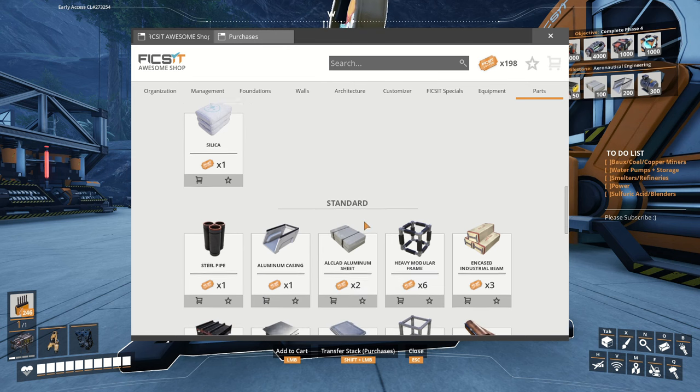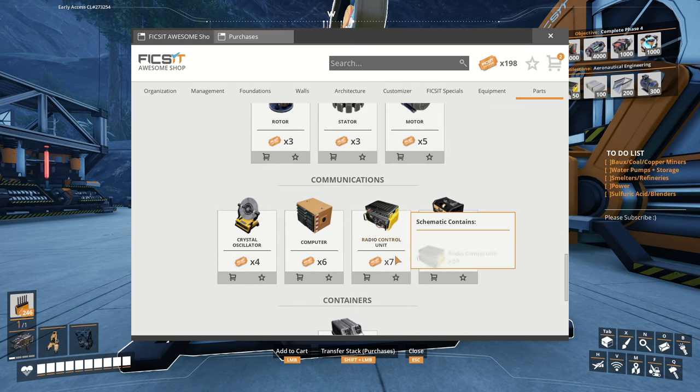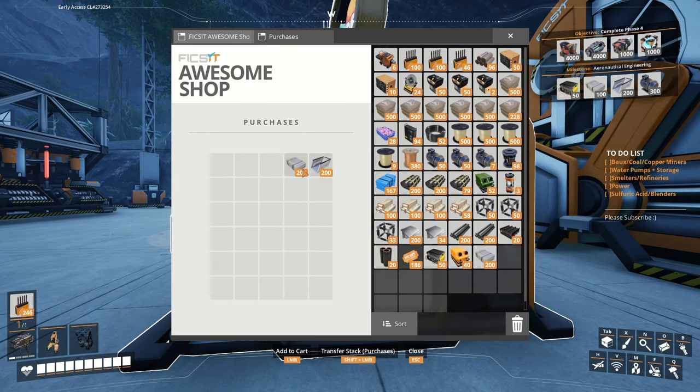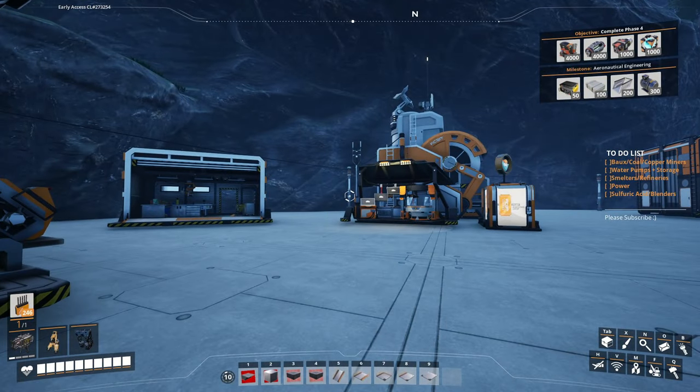We're going to need 200 aluminum casings — there's one of those — and some aluminum sheets, grab one of those. I should probably unlock Mark five belts too. We also need the radio control units. These come in a stack of 50, so they're quite expensive, but that's okay. We have 198 tickets to use, so it's going to cost a total of 10 tickets. We have 300 motors. So we're going to grab the radio control units, some aluminum sheets, some aluminum casings, and then we'll take those in and unlock the aeronautical engineering.